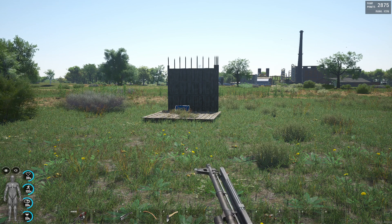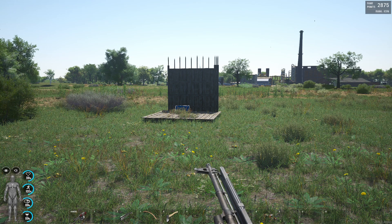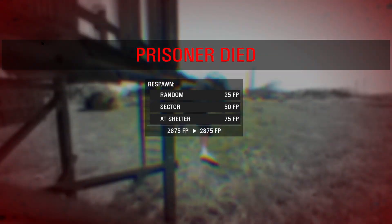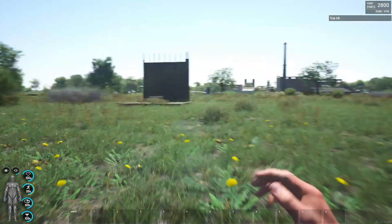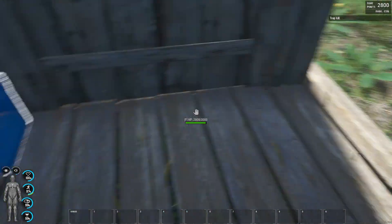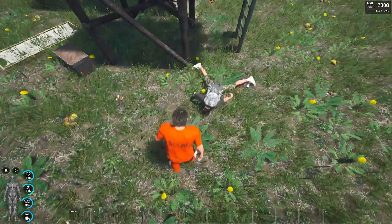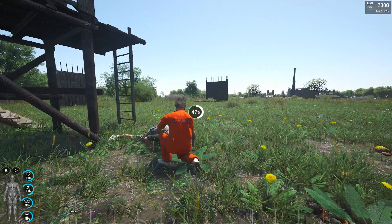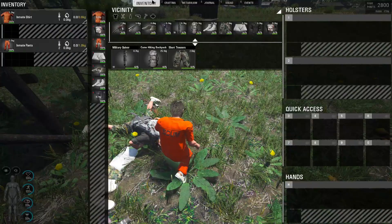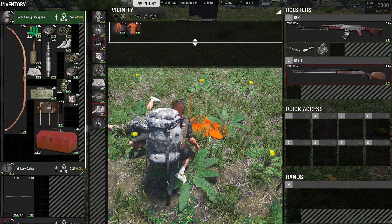Next we have the Brom 1 mine — this one over here, if you don't know how it looks. Let's see how much damage this does. Seems like the Brom mine is pretty OP — it killed me when I destroyed it. From these testings we learned that if you have a Brom 1 mine and you want to blow it up, don't stay too close because you're gonna get killed. This is why we do the testings so we learn.